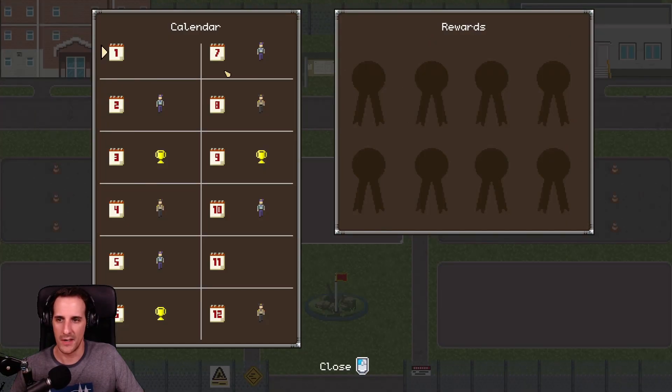What do we have here? The calendar. Postman. So this is week one. Week two we'll have the postman. Week three, competitions, and then inspection. Inspection, postman again, competitions. So it's postman, inspection, and competitions.